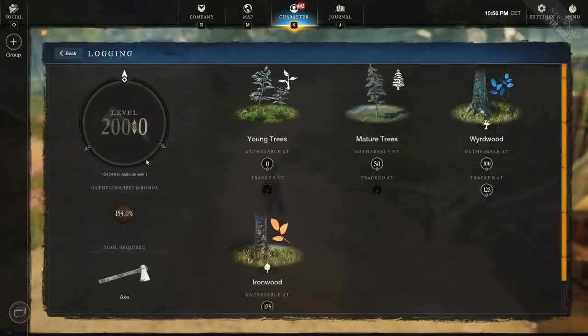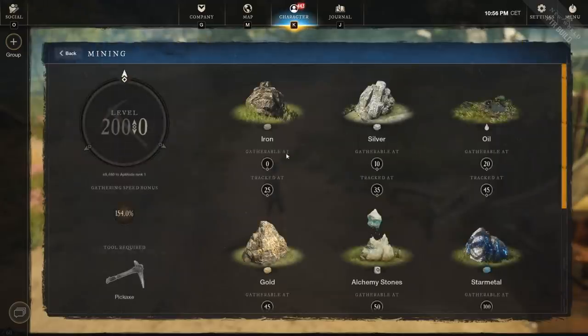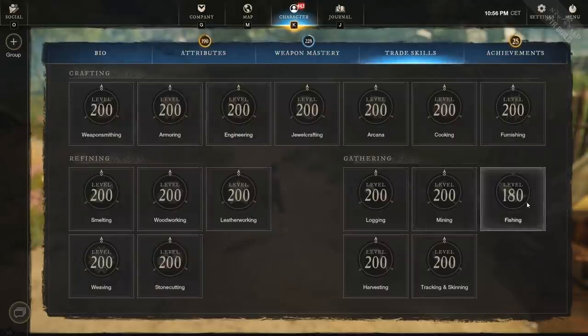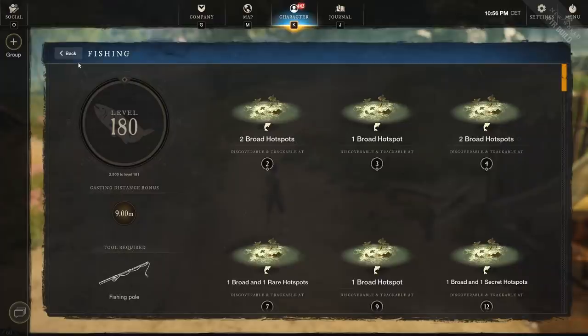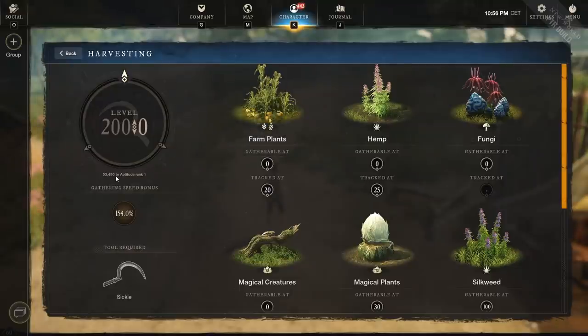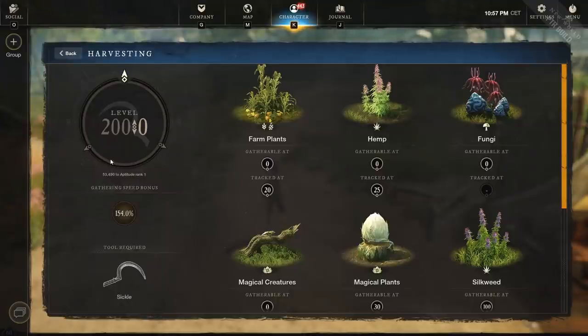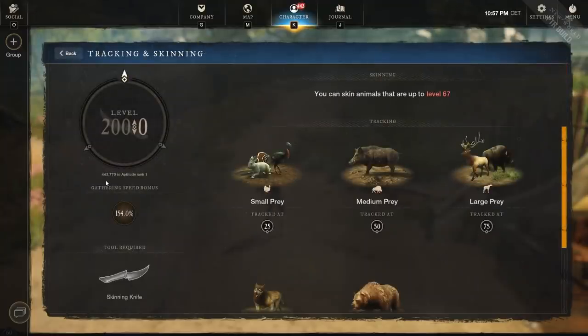For gathering the numbers vary. Logging requires 124,640 XP — reasonable if you're farming ironwood. Mining is only 49,480 XP, so you'll get aptitude caches fairly often just from normal play. Fishing I couldn't test because they didn't put it to 200 on the PTR — fishing feels like a forgotten skill in this game, possibly because of bots. Harvesting is the easiest at 53,490 XP per circle — extremely fast to get. I think they may nerf this before or after it goes live because you can get around six caches per hour if you're not competing for nodes.